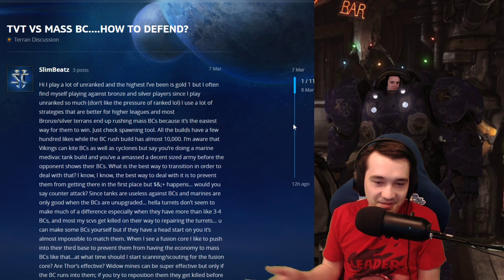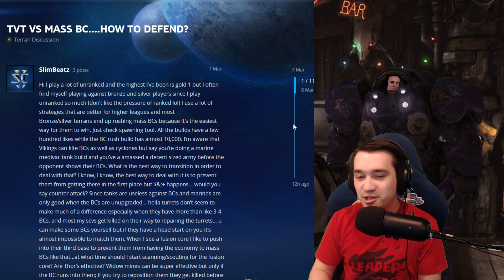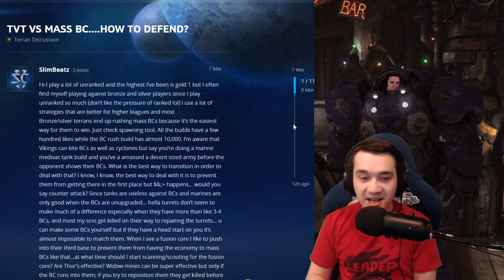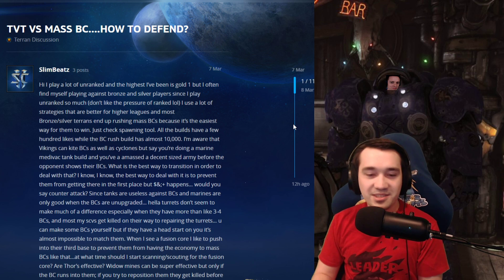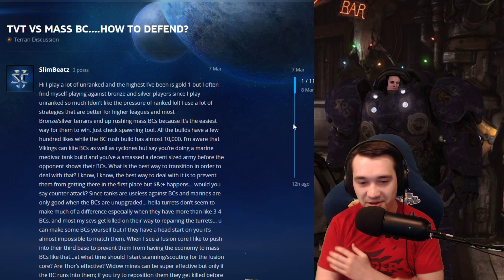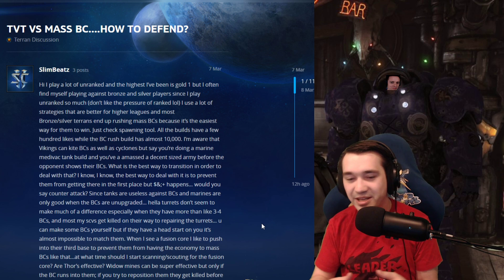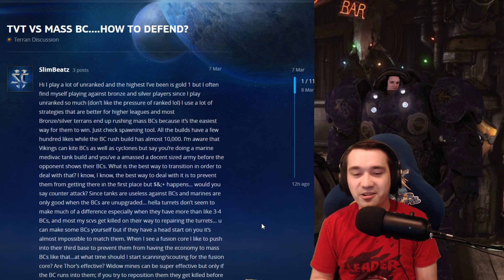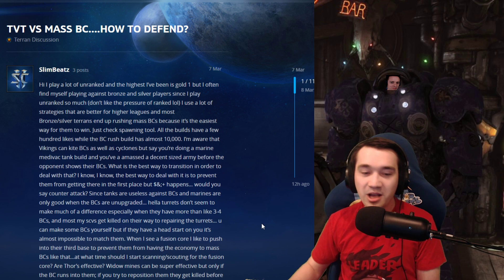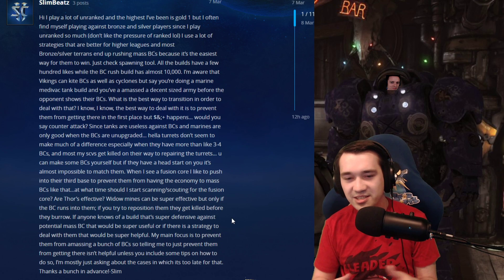Just check spawning tool. All the builds have a few hundred likes while the BC Rush build has almost 10,000. I'm aware that Vikings can kite BCs as well as Cyclones, but say you're doing a Marine Medivac build and you've advanced a decent army before the opponent chose their BCs — what is the best way to transition to deal with that? I know the best way is to prevent them from getting there in the first place, but if that happened, what would you say? Counter-attacks? Tanks are useless against BCs and marines are only good when BCs are unupgraded.